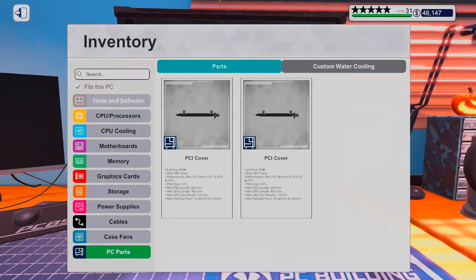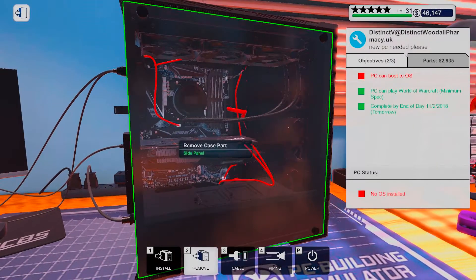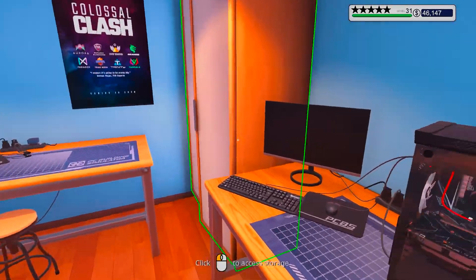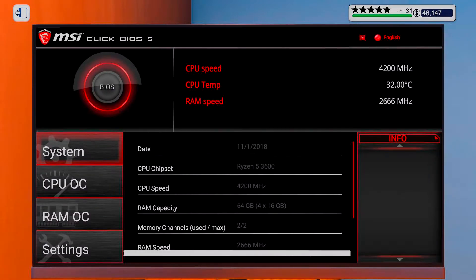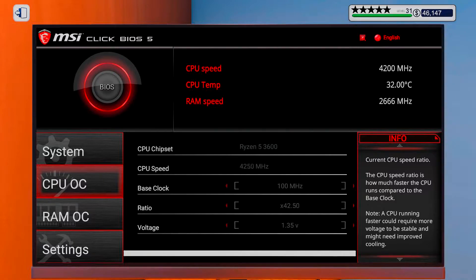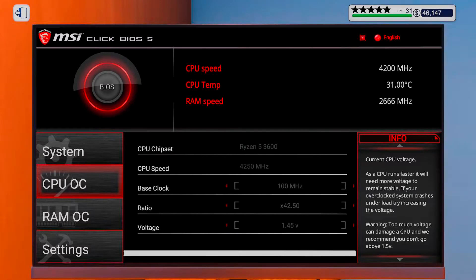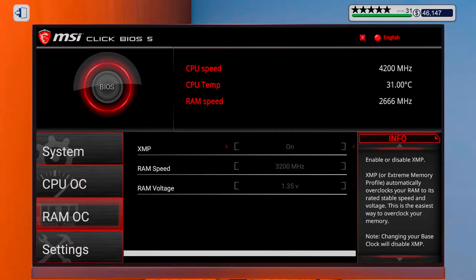Alright, put on the side panel — this is going to be fun. Let's power up and get into the BIOS, as we do. I'm going to try for 50 megahertz to start off.